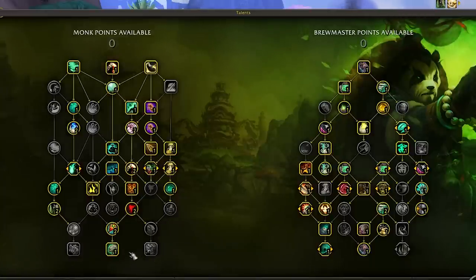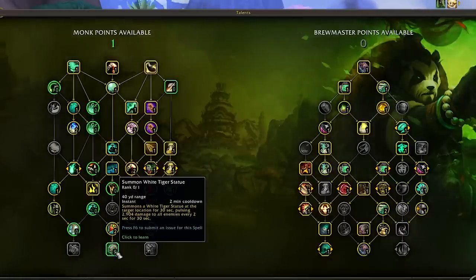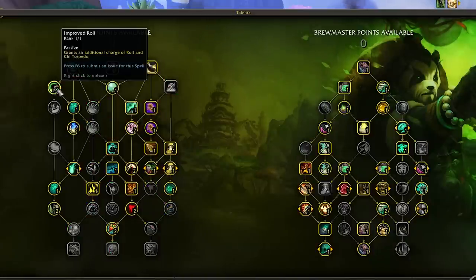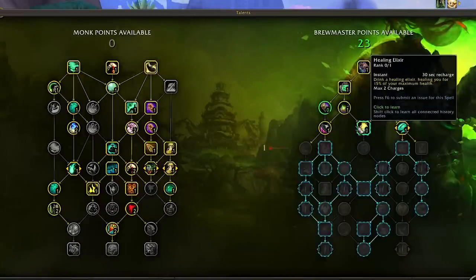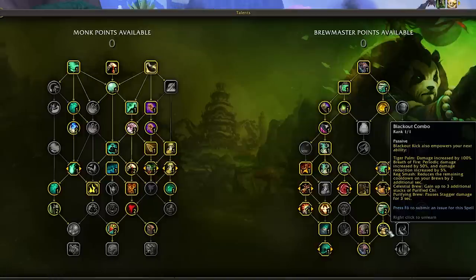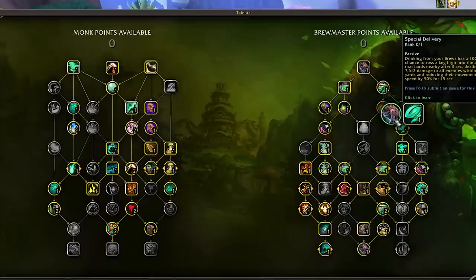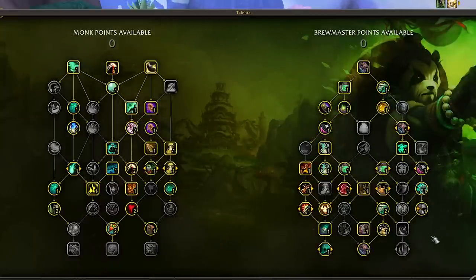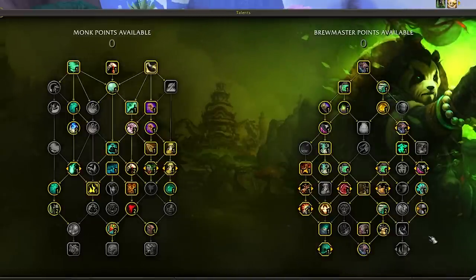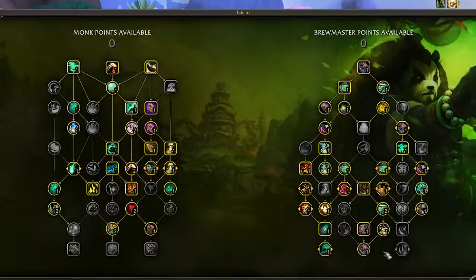I want all players to feel like they can play Monk without feeling overwhelmed. In the class tree, drop the Statue and use that point for an extra charge of Roll. In the spec tree, trade Healing Elixir for Staggering Strikes, drop Rushing Jade Wind for Special Delivery — which isn't as much of a DPS loss now — and drop Weapons of Order for Blackout Combo. I still recommend running Bonedust Brew with Exploding Keg. This should make the rotation much easier; Spinning Crane Kick does equal damage to Tiger Palm in this build and applies your two-set bonus, so you can actually take Tiger Palm off your bar.